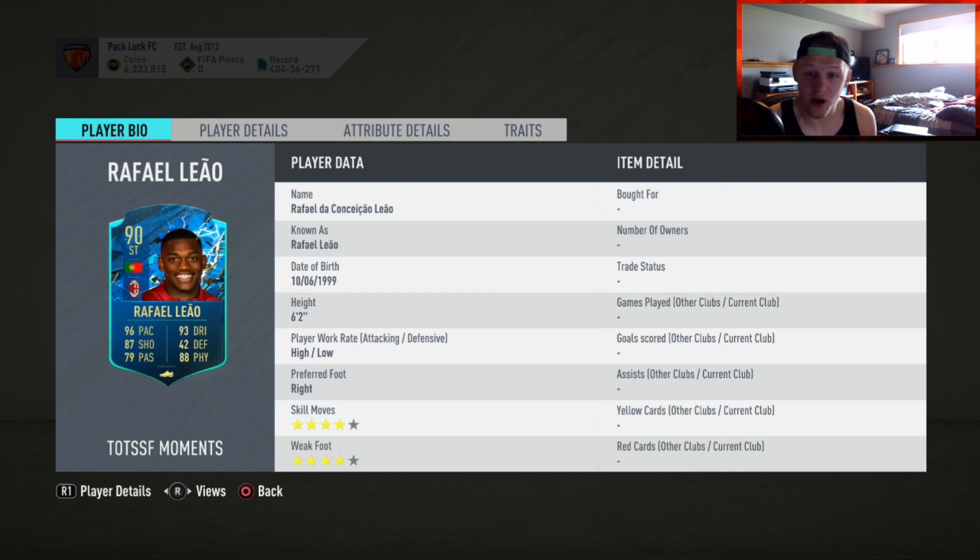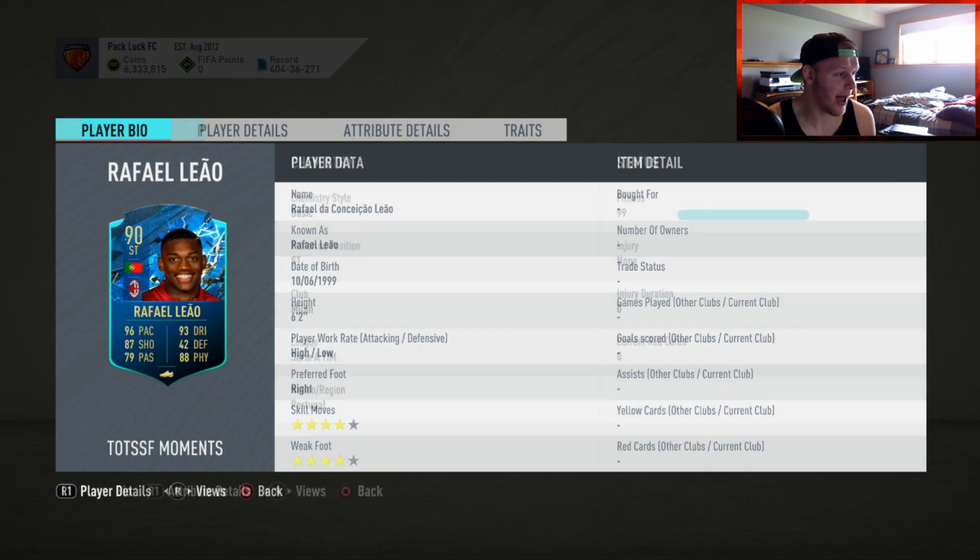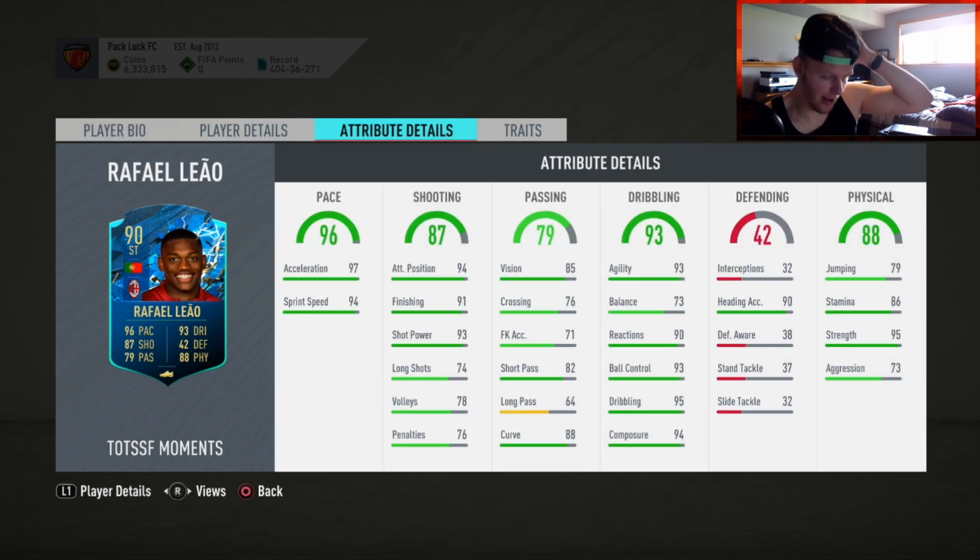Right footed and he's 4 star, 4 star. I'm loving that. I'm an AC Milan fan, so this kind of card is very good to me. Pace — really good acceleration, sprint speed. Shooting stats across the board: you're not going to be shooting long shots or volleys or penalties with him, but close range is going to be very clinical. Passing across the board doesn't look like the greatest passer, but he does have decent curving, so for finishing-wise that's a good passing stat. Dribbling across the board — relatively good dribbling stats.